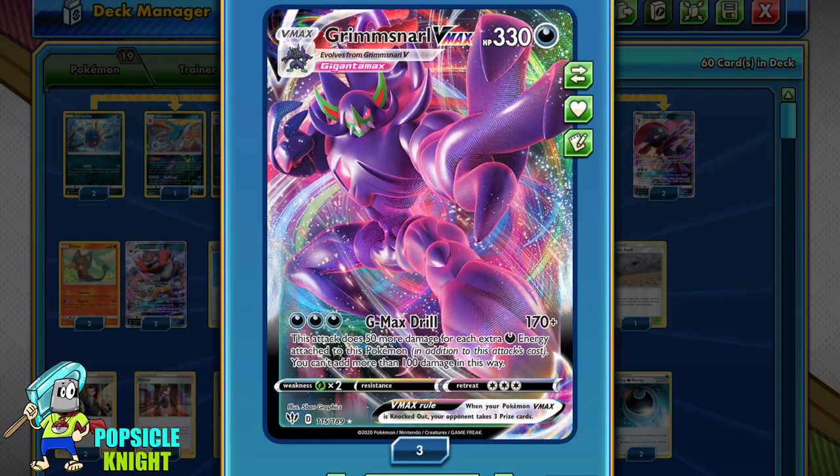So let's get started. For the longest time I've been wanting to showcase Grimmsnarl VMAX, but I haven't found the best build for it until now. Grimmsnarl VMAX may actually be stronger compared to Eternatus VMAX. Its HP is 330, only 10 short of Eternatus, which is still pretty decent.